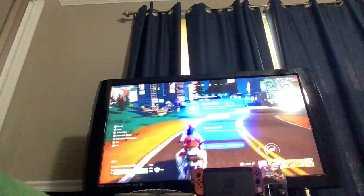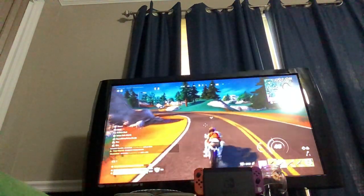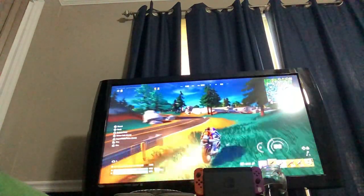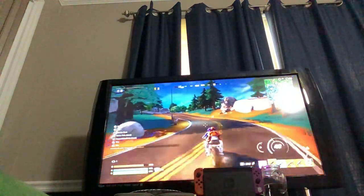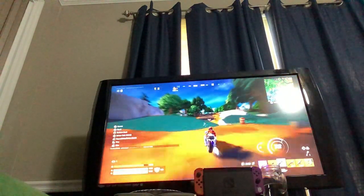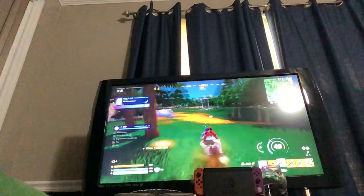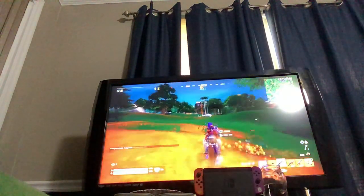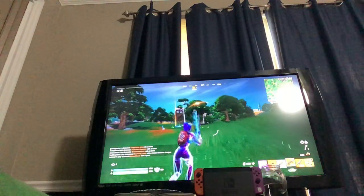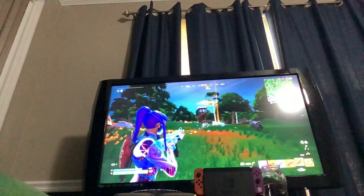I'll just get supercharged. I'm going toward the storm. Someone's in the storm with the key card. Well, if someone wants the key card, they have to get in the storm. Soon the vault will be in the storm. GGs to them. Let's boost. Wait, there's a crown here. Someone's trying to get that crown. It's mine. Watch it actually be theirs and they just dropped it.